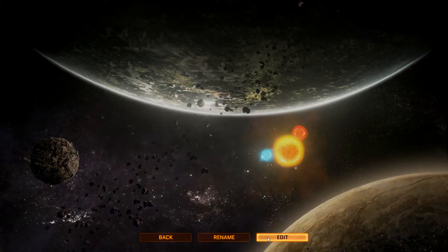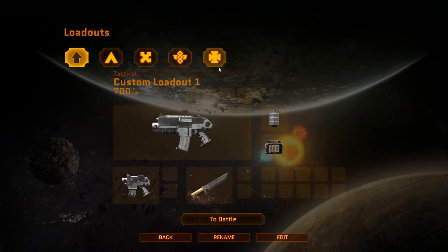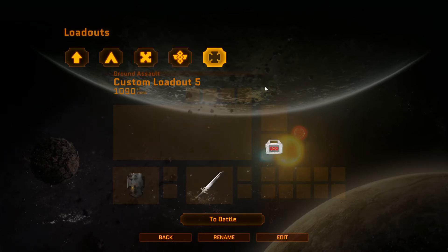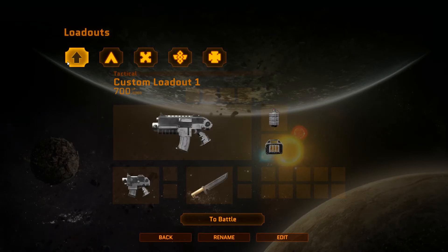Once you've created your character you can choose Loadout to optimise your setup. There are five preset loadouts as you'd expect: Tactical, Devastator, Assault, Apothecary, and Ground Assault. Ground Assault I kind of look at as a bit of a librarian type character, but I'll come on to that in a moment.